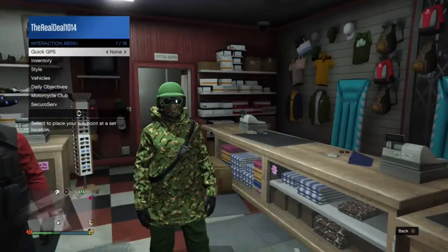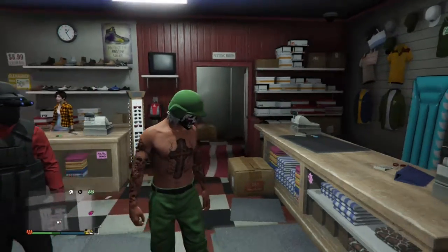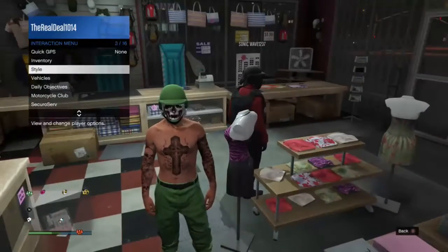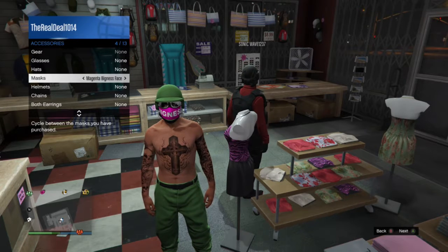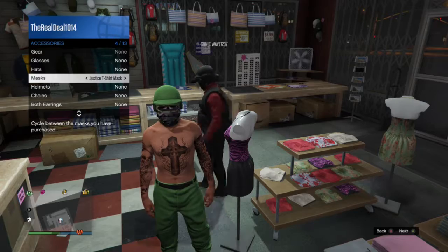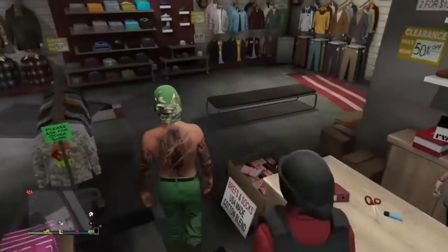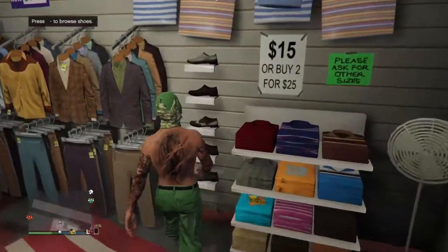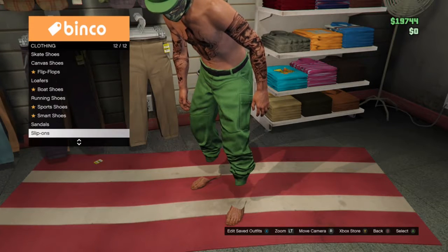I'm going to change my outfit to the regular green joggers so I can start from scratch. The first thing you guys need to do is pull up your interaction menu, go to Style, go to Accessories, go to Mask, and put on the woodland t-shirt mask. Once you guys do that, go ahead and head over to Shoes, go to Slip-Ons, and put on the camo slip-ons.